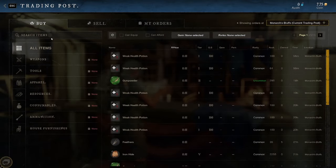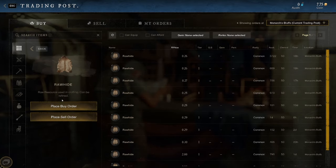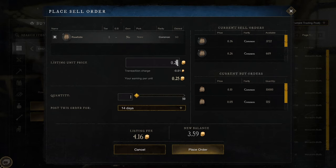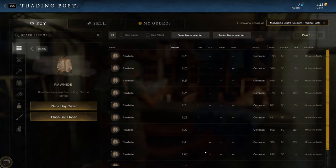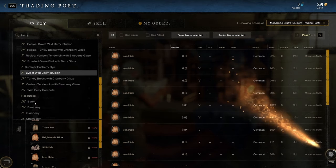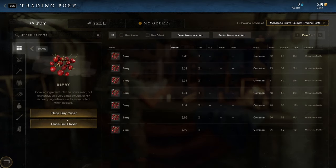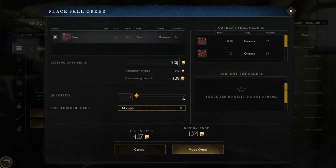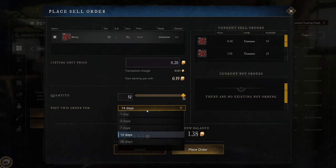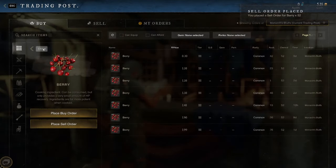Now I can sell my stuff. How much is hide worth? Rawhide is selling for 26 cents, so I can place a sell order for my hide at 20 cents. I'm going to sell 50 of them for one day. Let's do berries — there they go, sold 14 of them already, that's how fast this can work. Berries are going for 30 cents, so I'll place a sell order at 20 cents for 52 of them for one day. It'll only cost 73 cents to list. Everybody else is selling for 30 — we'll sell faster.